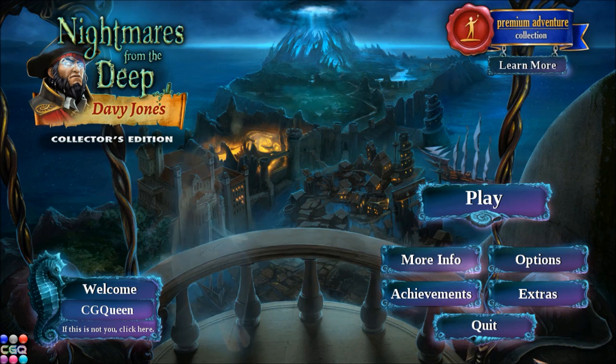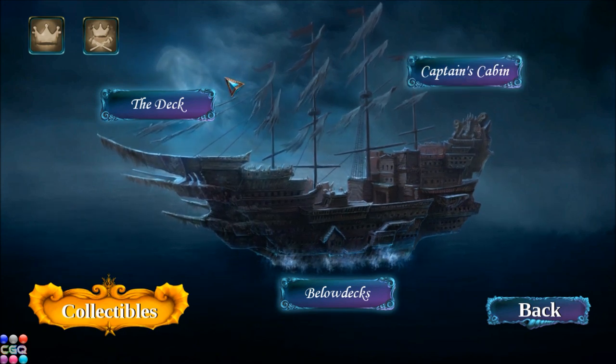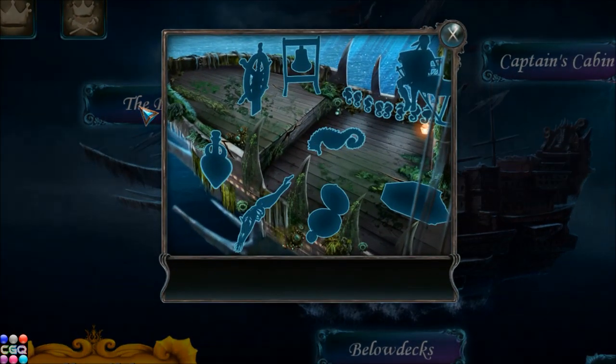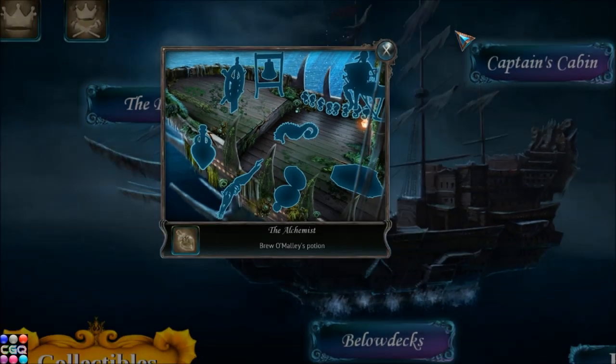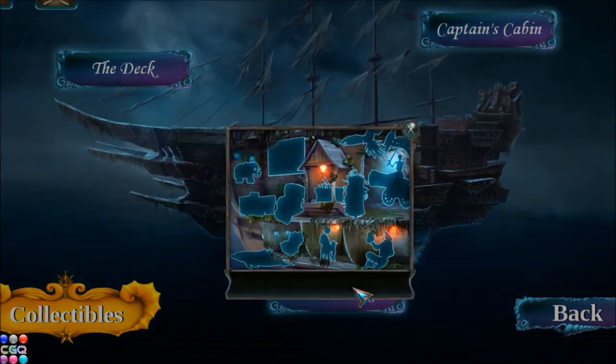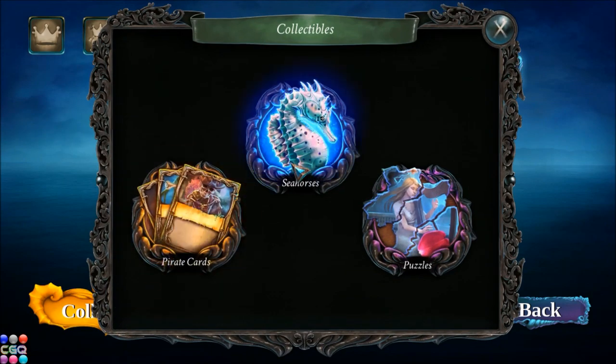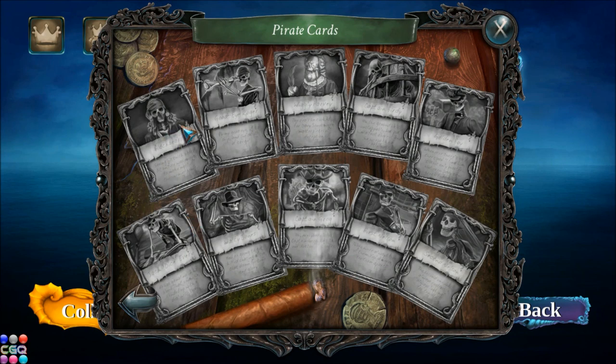Before we start playing, let's take a quick peek at the achievements and the extras. Looks like we have several areas for achievements, and we have collectibles. This time we have three different collectibles. I believe in the last game we collected parrots and seahorses and something else — I don't remember at the moment. In this one we have pirate cards — we have ten pirate cards to collect. Now that is exciting.